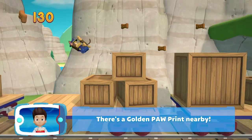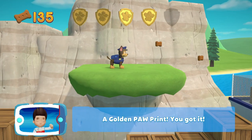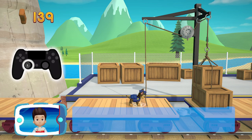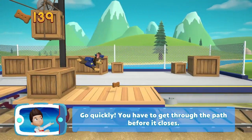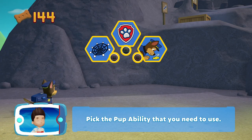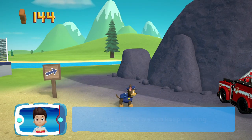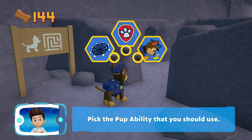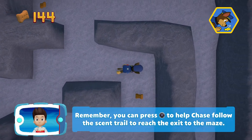There's a golden paw print nearby. To pull the rope to the left, move the left stick. Go quickly — you have to get through the path before it closes. Keep collecting pup treats whenever you find them. The path is up there but Chase can't reach it — pick the pup ability that you need to use. All right, now we can keep moving. Pick the pup ability that you should use. All right, here we go. Remember, you can press the X button to help Chase follow the scent trail to reach the exit of the maze.